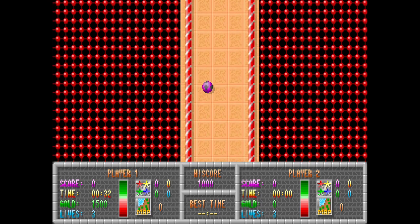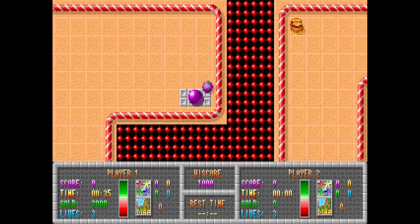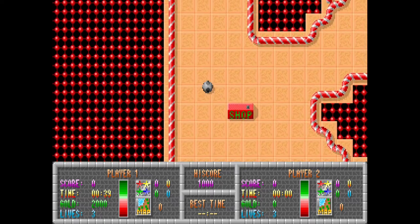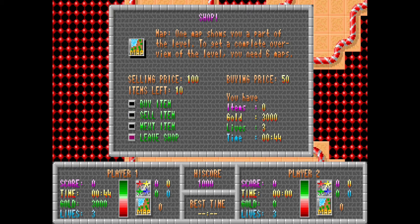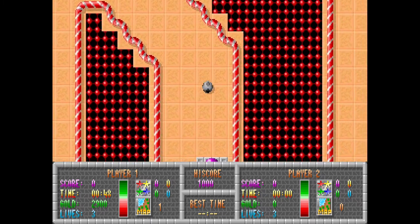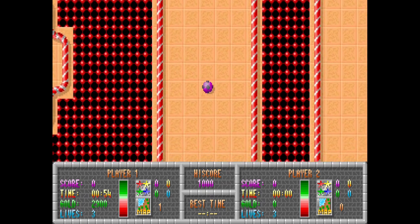I wonder — do we escape the maze, or do we just keep going until we can buy all the maps? With 2,000 gold now, there's another shop. Let's buy a piece of the map. Leave shop. Now I don't know how to access the map, but we'll just keep going with an unlimited amount of time on this and see where it goes. Presumably there'll be enemies at some point.